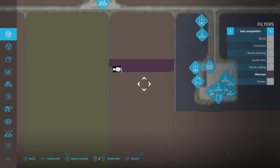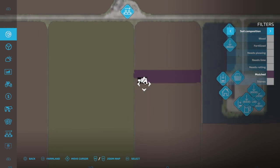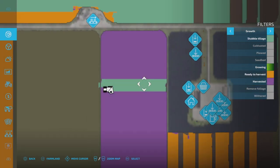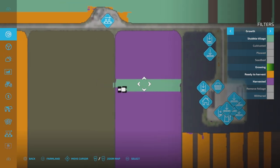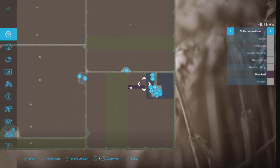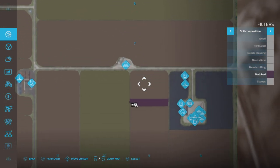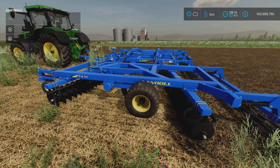We know that because if we go up here, I have mulched — it shows that this area here has been mulched. And if we go back here, we have stubble tillage showing in this green color. The purple is mulched. I haven't mulched anything else on this map, so yes, it's doing two things at once.